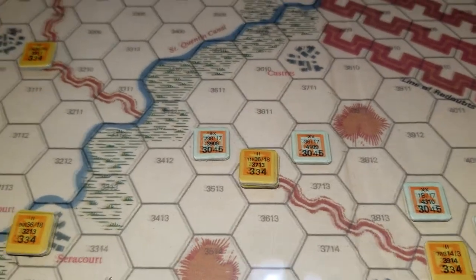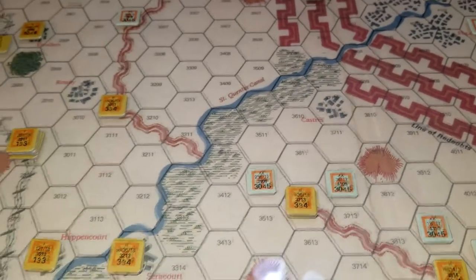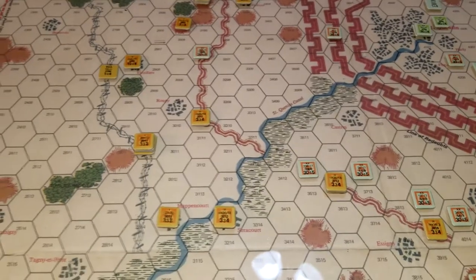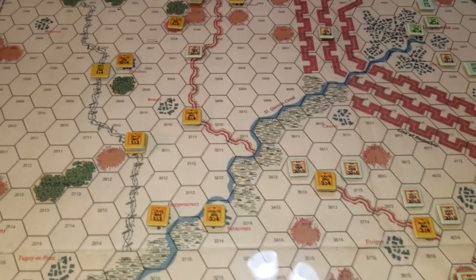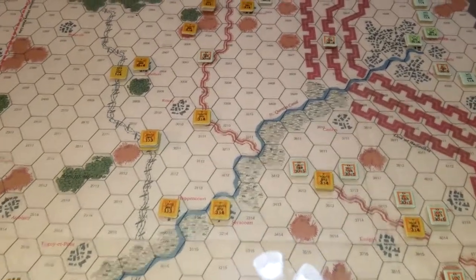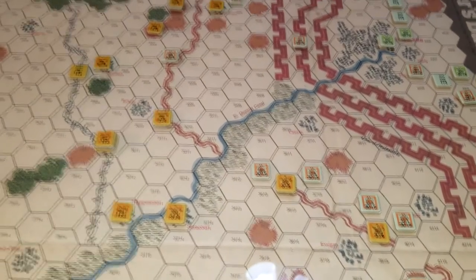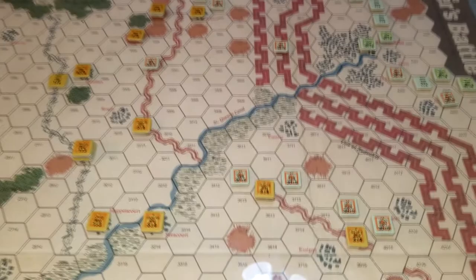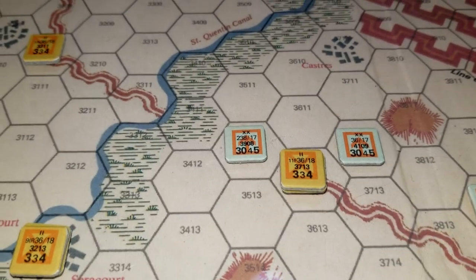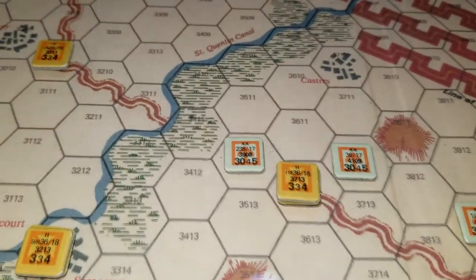Look at those strengths - those are Stosstruppen, stormtroopers - really really effective for the first two game turns. Plus it's fog for the first two game turns, so nobody gets any air or artillery except for the Germans. They get what they call a drum fire barrage - it's like a prep barrage but if you hit it's really powerful. You can see the unit numbers: the first number is combat strength, the little tiny numbers are morale, and the last number is movement.